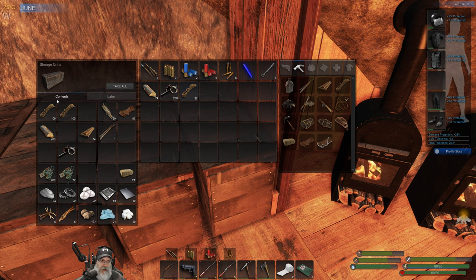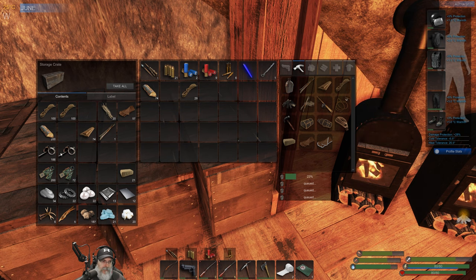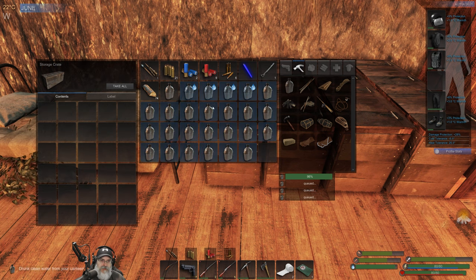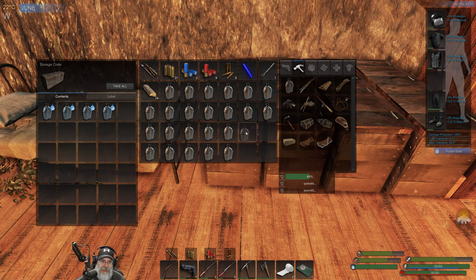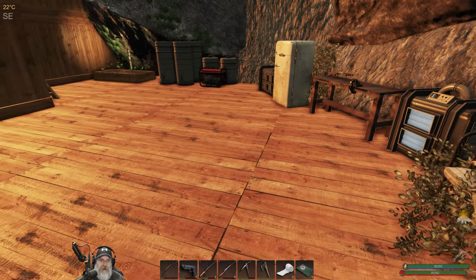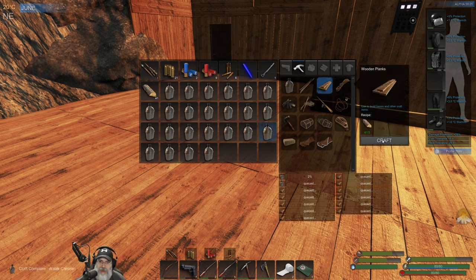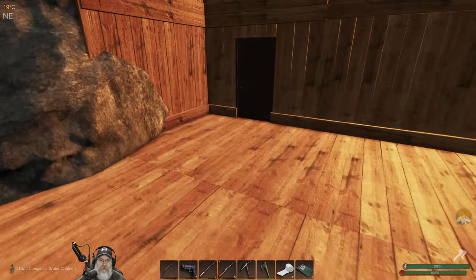It looks like we need four more canteens. We still have lots of cordage and lots of scrap metal left over even after filling this entire thing with water. So let's drink one of those, take everything, put the four back in. We'll get the four we're filling up now, go down and fill them up, and then start cranking out planks because we're going to do some building today.